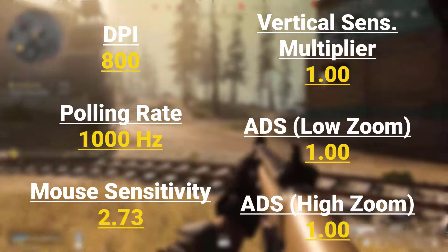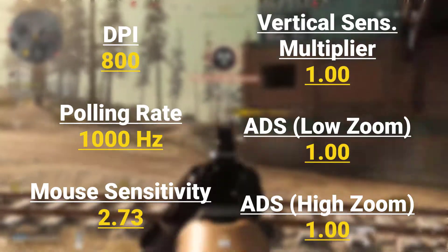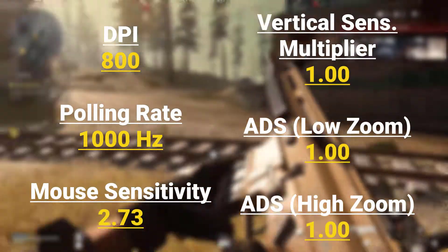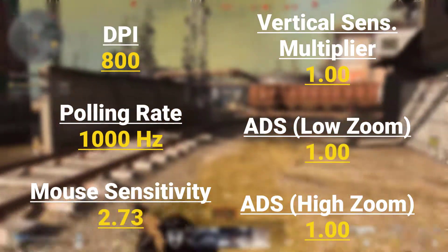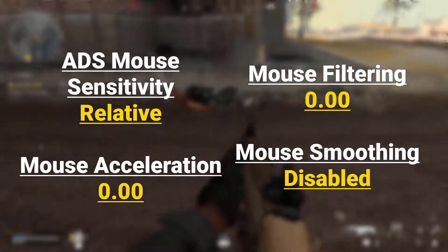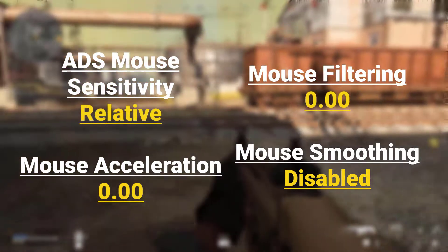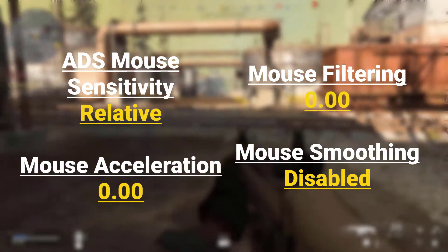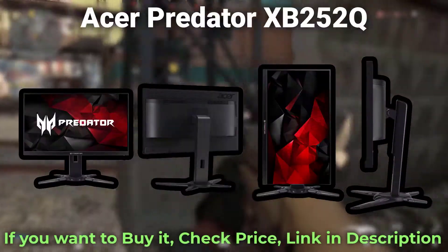Warzone in-game settings: DPI — 800, Polling Rate — 1000Hz, Mouse Sensitivity — 2.73, Vertical Sensitivity Multiplier — 1.00, ADS Low Zoom — 1.00, ADS High Zoom Mouse Sensitivity — Relative, Mouse Acceleration — 0.00, Mouse Filtering — 0.00, Mouse Smoothing — Disabled.